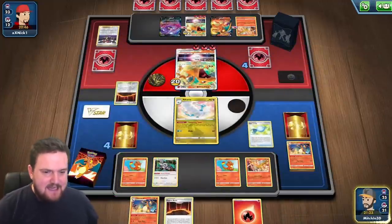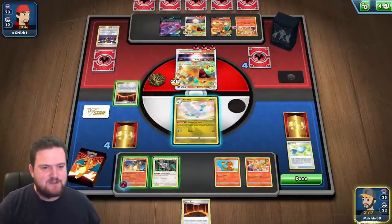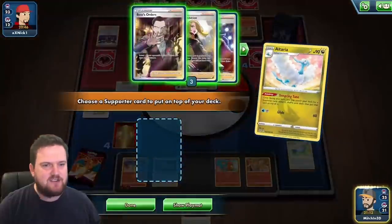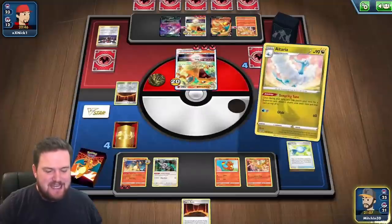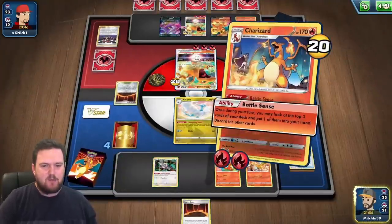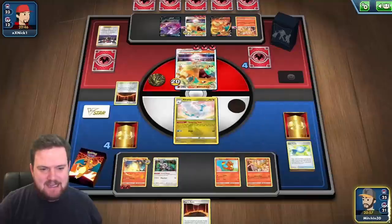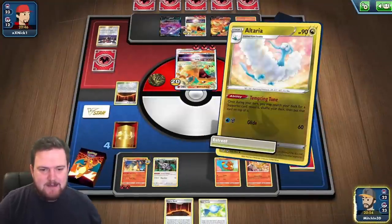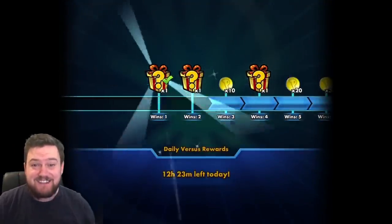We Rare Candy into a Charizard, which is fantastic. We've got access to the Fire Energy to attach, then use Magma Basin to get energy on the Charizard. Tempting Tune puts the Leon on top — guaranteeing we get access to the full 300 damage this turn. Then Battle Sense: discard two cards and keep ourselves a Rare Candy so when we get our third Charizard we can easily evolve it. Then we retreat, and it looks like they're just going to concede from there. This Charizard is really, really good.